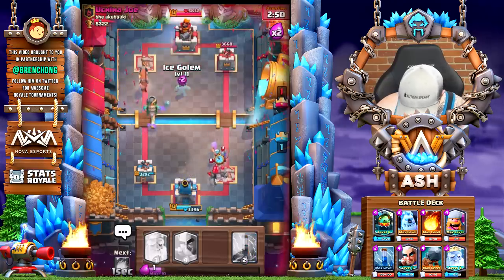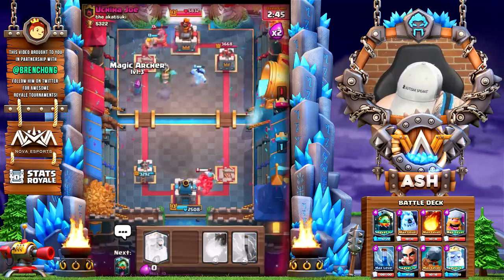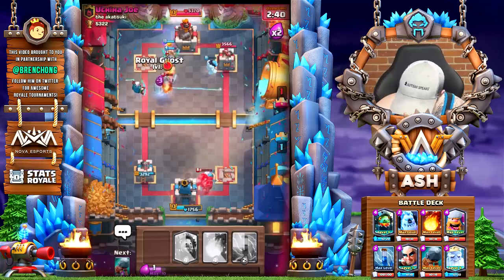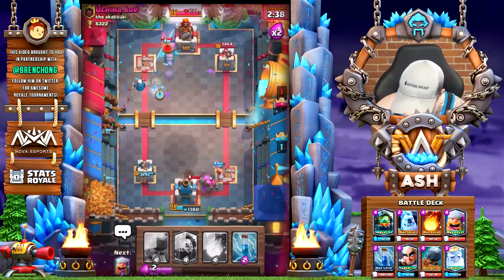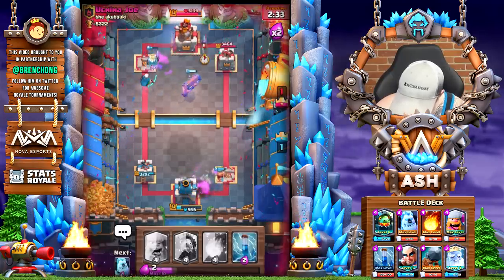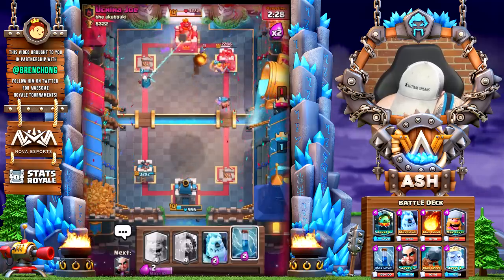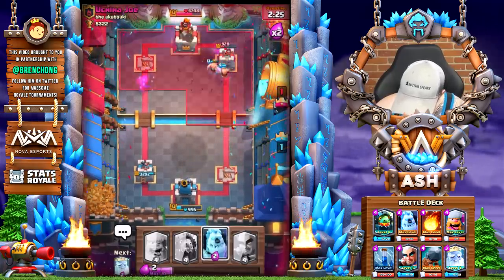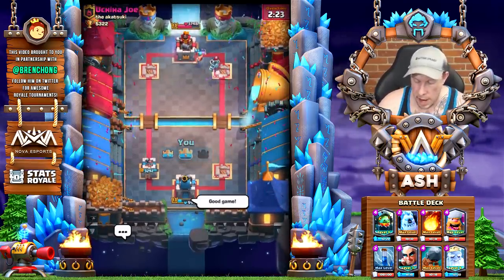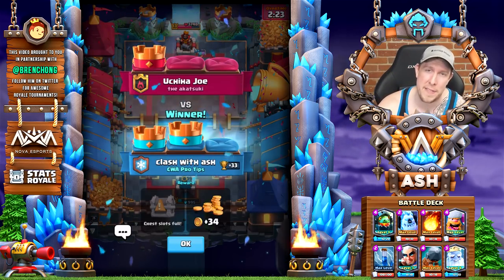Going to get a Lumberjack over there. I think we got him here. Lumberjack does a really good job on defense. This guy is not about going all-in on this push. I'm going to Battle Ram here in the pocket. Royal Ghost intercepts that Mini P.E.K.K.A. Trying to keep the pressure up — going to Fireball Zap this Musketeer. Let that Lumberjack go to work, and he gets the job done. Good game! Didn't make it look easy, probably made a bunch of mistakes, but it's a really fun deck to play and it helps you get better at the game.